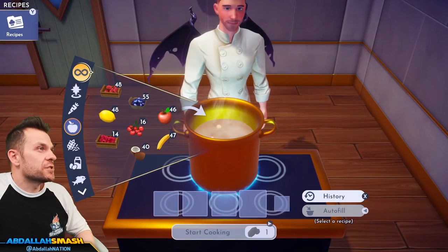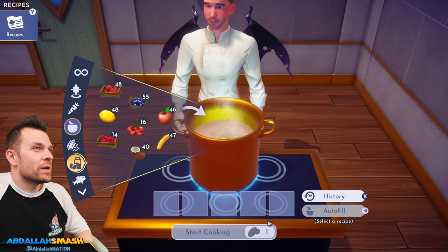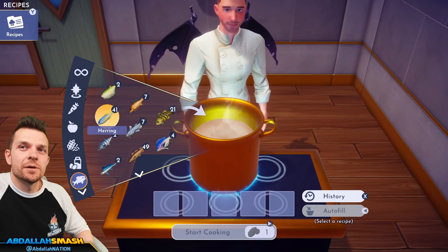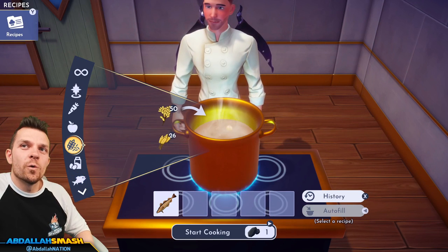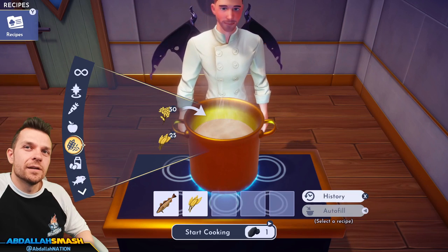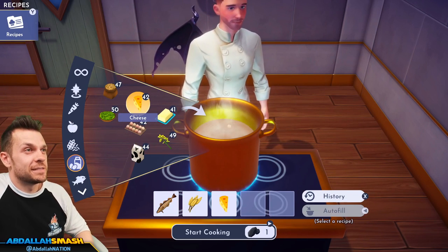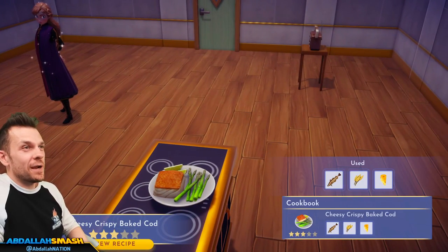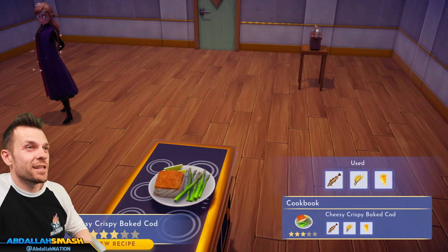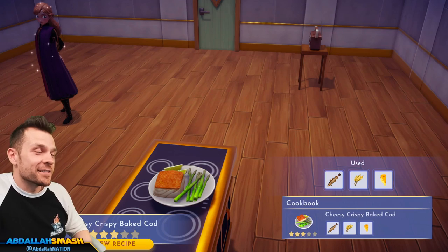Next is cheesy crispy baked cod: cod, wheat, and cheese. Cheesy crispy baked cod with asparagus — I didn't even put asparagus in there, where'd that come from?